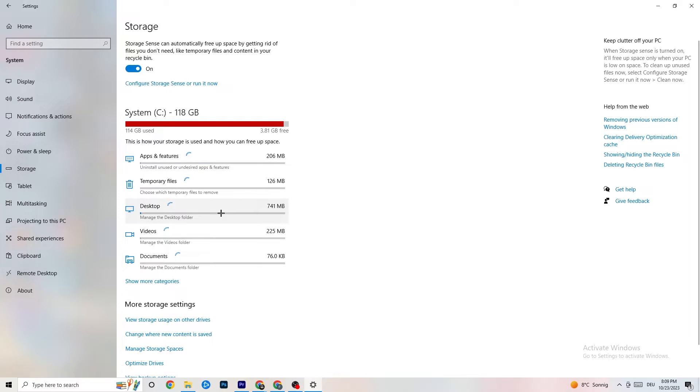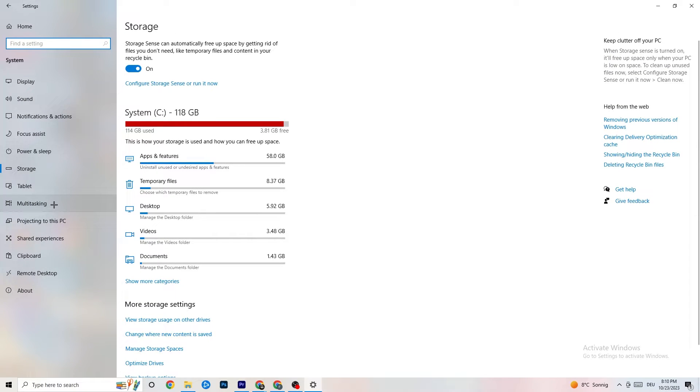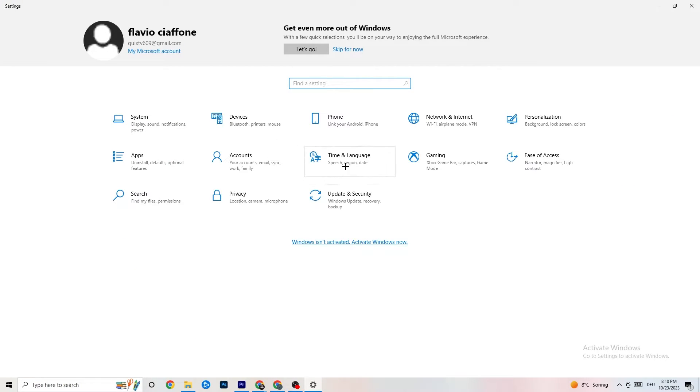Also in Settings, go to 'Storage,' click 'Configure Storage Sense,' and click 'Clean Now.' This will clean all temporary and trash files from your PC. Once done, go back to the main Settings page and click on 'Gaming.'